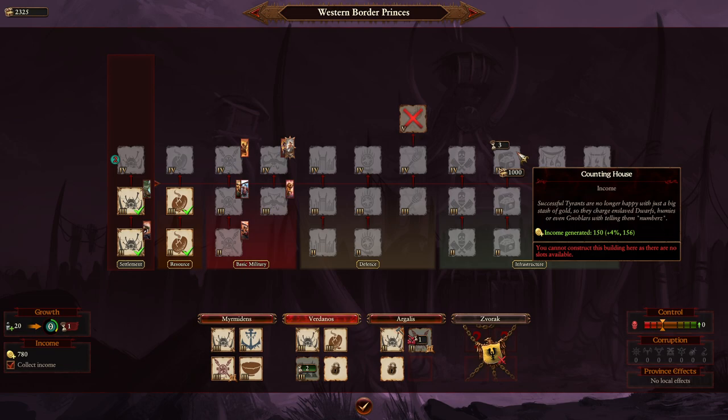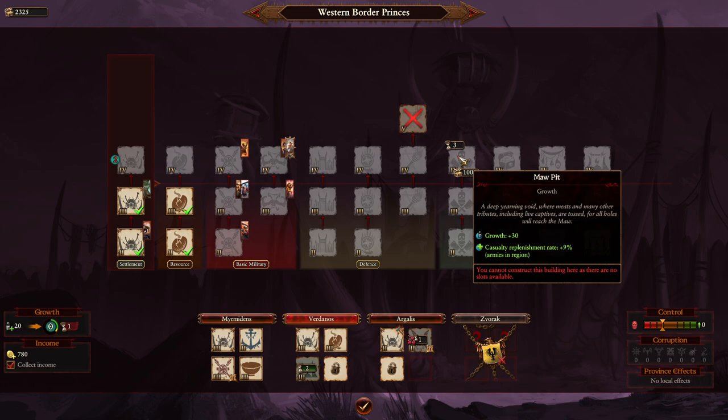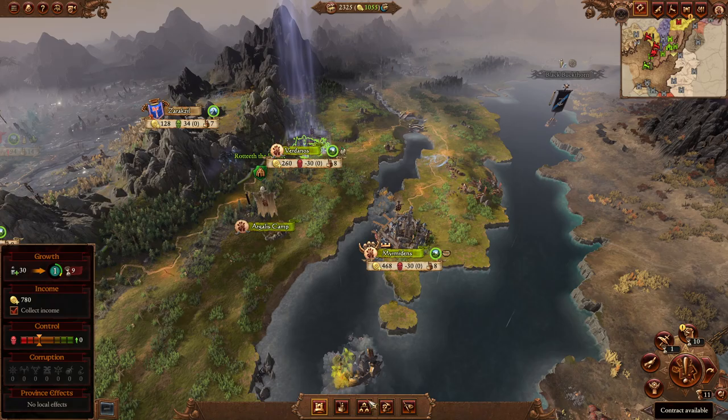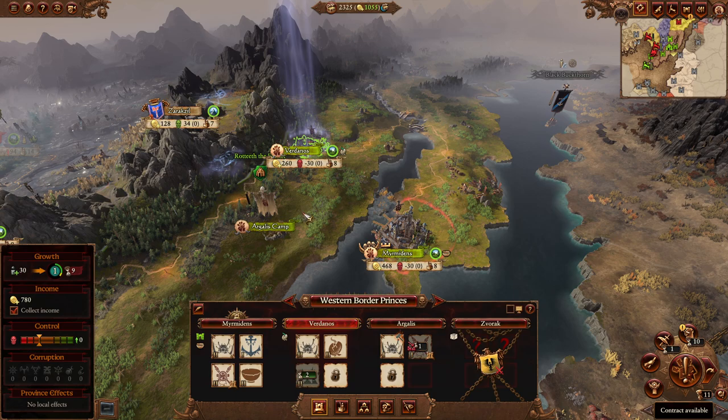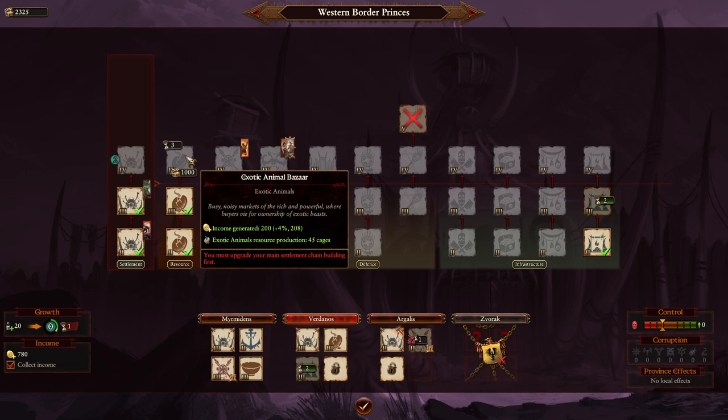The growth and casualty replenishment building is available, but the replenishment rate is more useful than growth since you can't reach level-five settlements. Ogres are actually pretty good at trading and generate solid income from resource buildings, so definitely build those. The ogres don't fit neatly into the world's factions — some hate them, some like them — meaning you can get trading agreements with many factions fairly early.